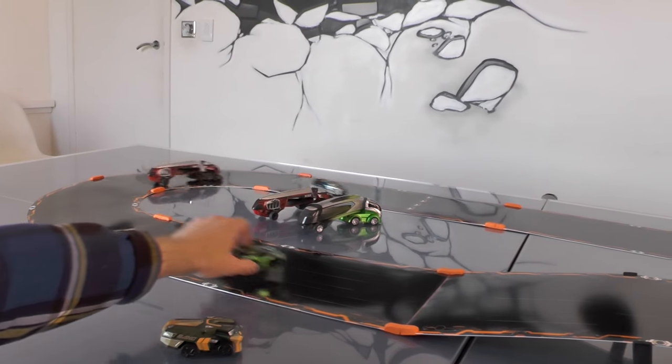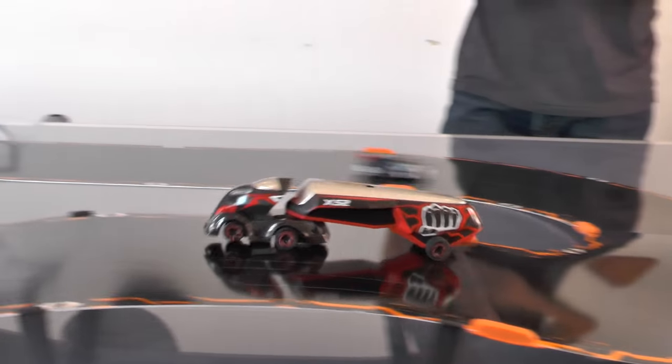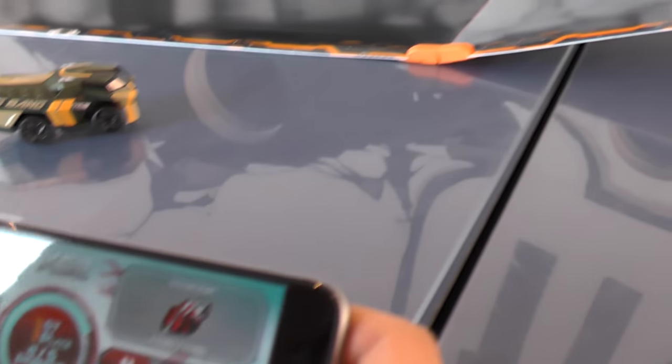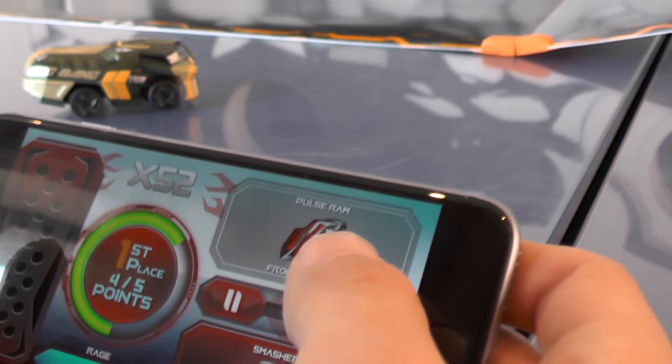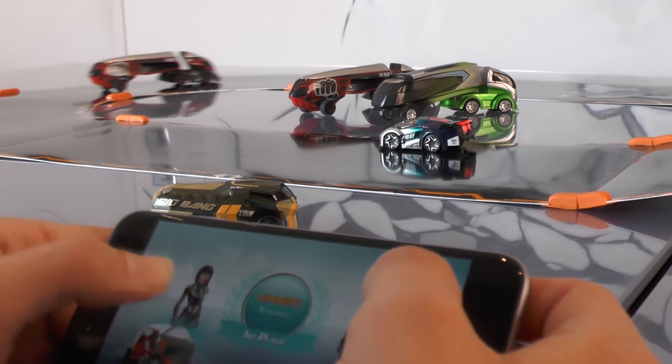It absolutely sends them flying. If you do this on a corner they'll get sent off; if you do it on a straight then you may well give them a shove and get them out in front of you. So you do have to be tactical about when you use that. And there's also a smasher weapon at the back that drops a smashing charge and will disable cars behind you. And with that it looks like we've pretty much won this race.